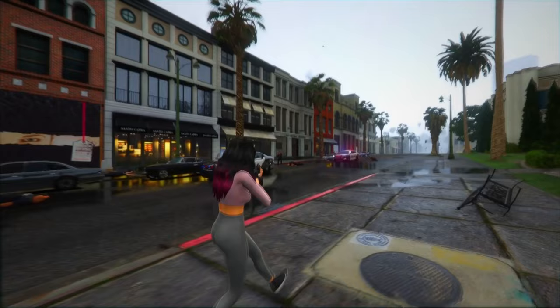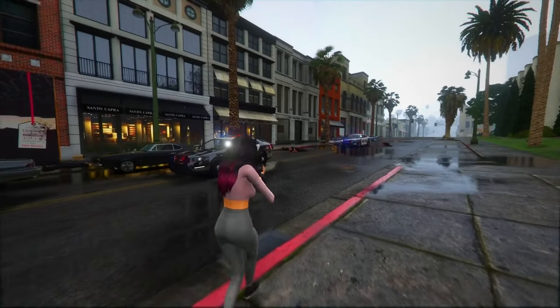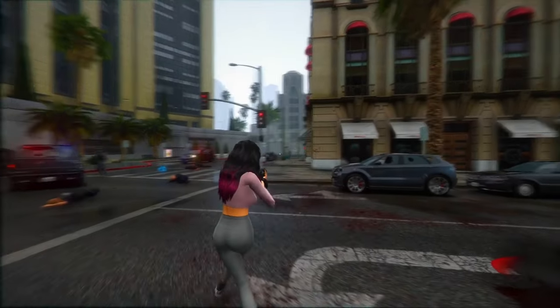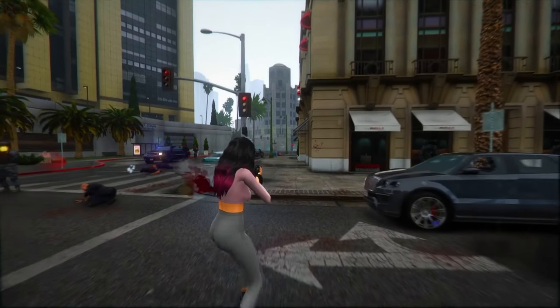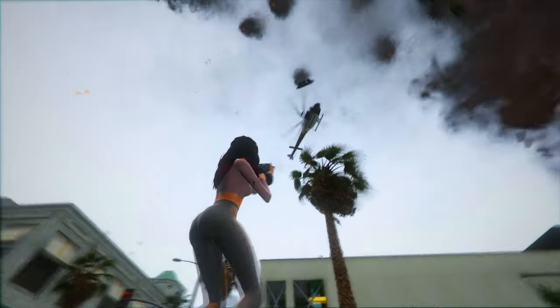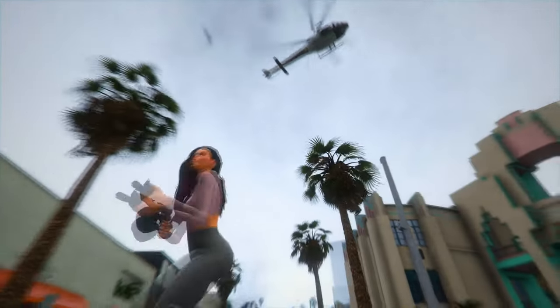Car damage has been ramped up for realism, and the interior detailing is insanely intricate, complete with functional dashboards. Fact 11: Weapons are undergoing a transformation in GTA 6, drawing inspiration from Red Dead Redemption 2. Instead of a sprawling weapon wheel, you'll have specific slots for small firearms, melee weapons, rifles, and shotguns. No more unlimited weapons, but you can drop and pick them up along the way.